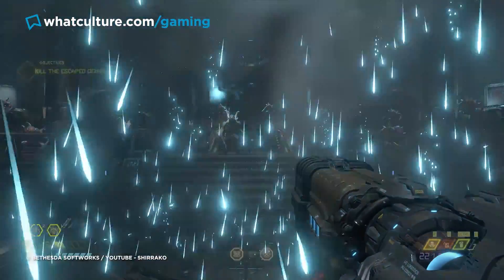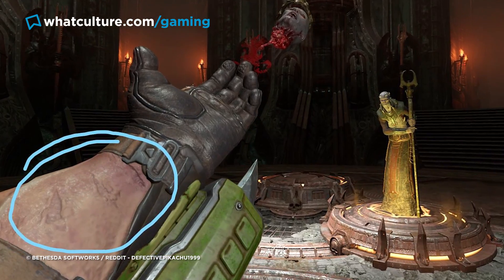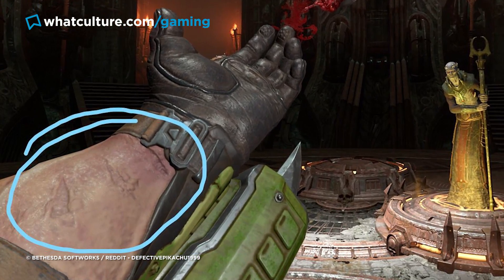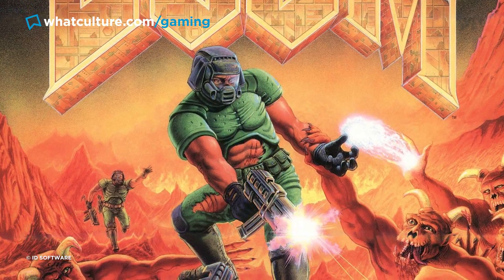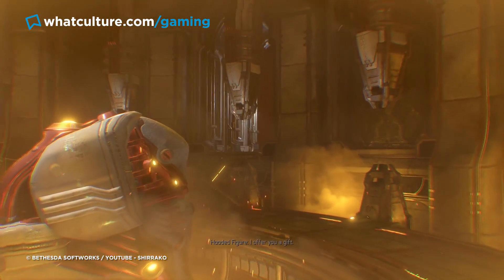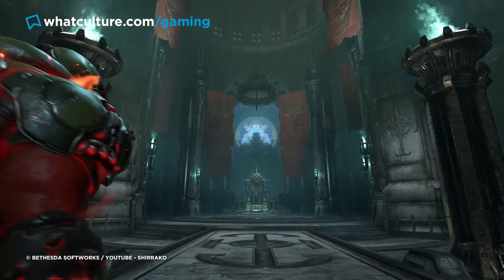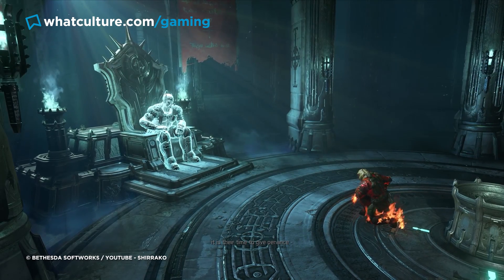Though you'll have to have an insane knowledge of the original title's box art to notice in the first place, look to Doom Guy's left arm and you'll see the scars directly correlate to when he was grabbed by a demon in 1993's artwork. Doom Eternal goes to great lengths, mostly through elaborate text entries, to confirm that the original Doom Marine eventually became the intergalactic slayer we know today, and this just further proves it.